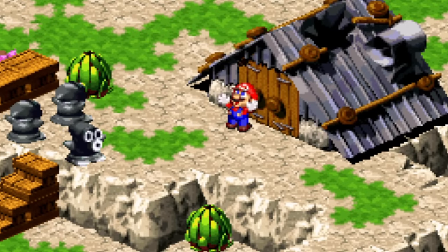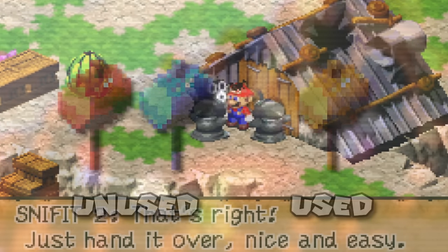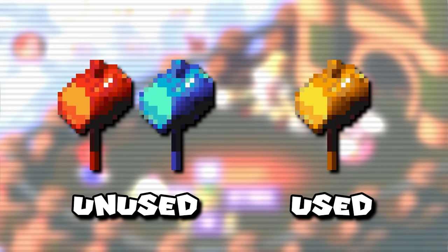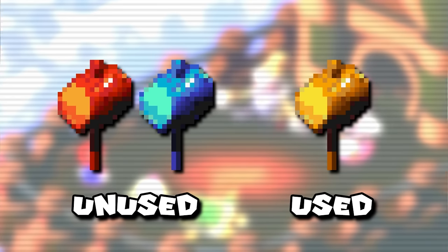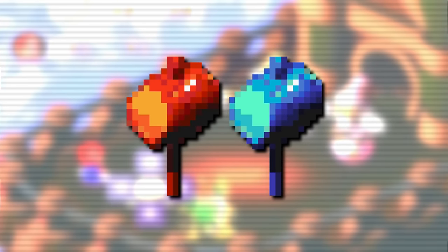There are actually quite a few additional instances of unused alternate color palettes for some items, including an unused blue and red version of the game's hammer. It's been theorized that these may have been intended to visually differentiate the different hammers in the game, or perhaps were once intended to be fire and ice elemental hammers.